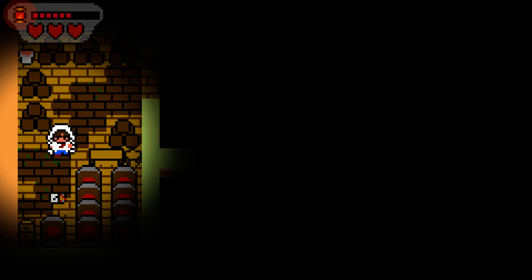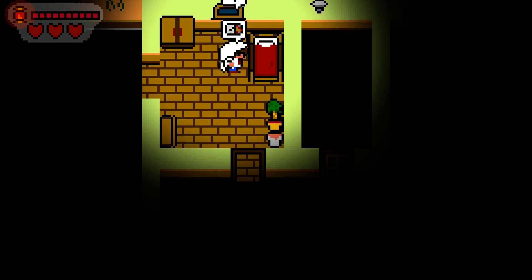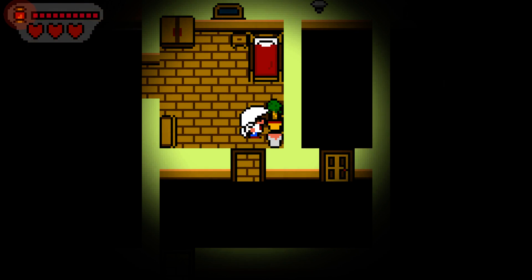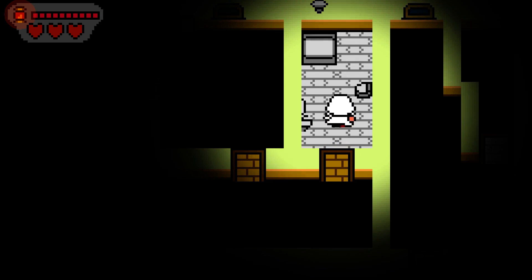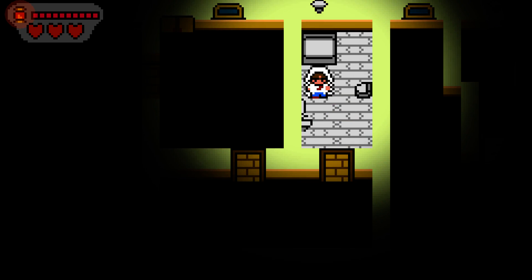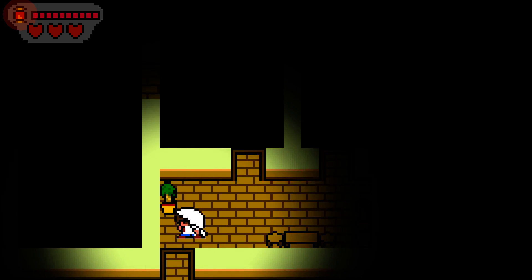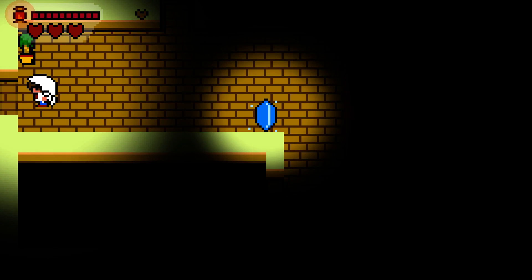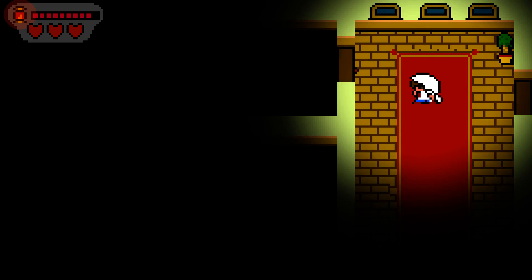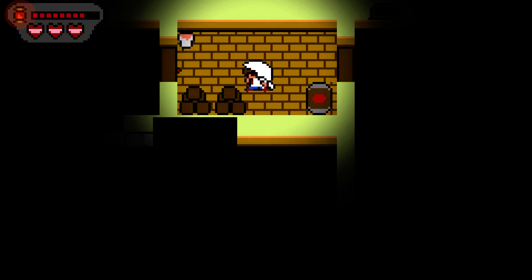I'm going to keep the matches there, just in case of emergency. Matches will bring you back up to full, so you don't want to just keep using them. In case you have to run away from something and you are losing light, you want to keep your options open — so you can backtrack and get some matches when you need them.